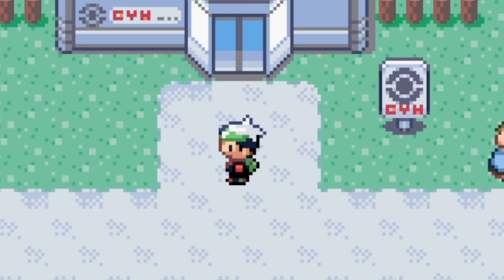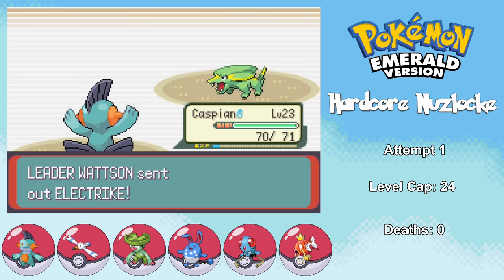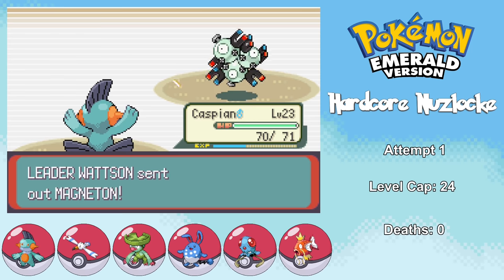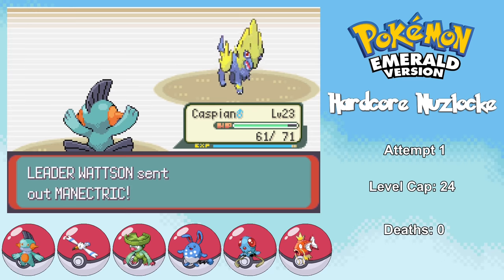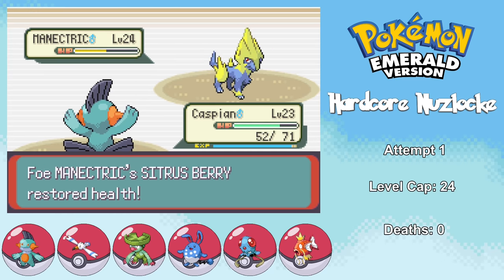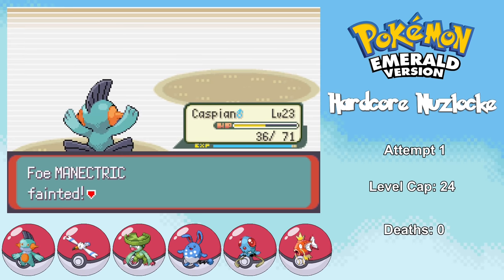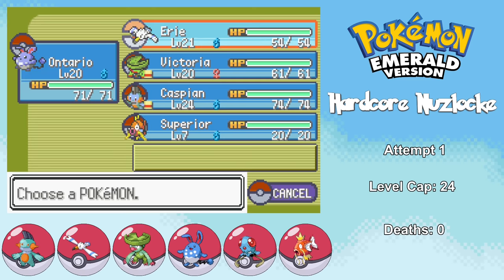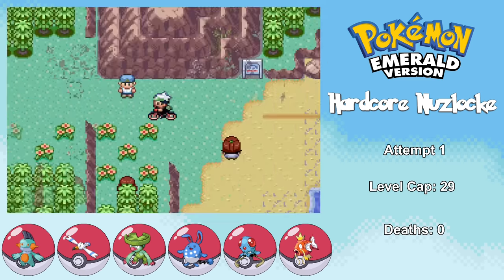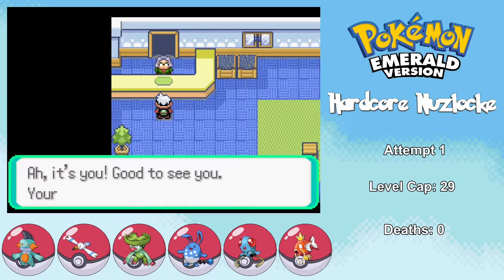Next up is Watson and his team of Electric-type Pokemon, which normally would be a really big deal versus a team entirely comprised of Water-types. However, since I have Marshtomp, this really isn't a big deal, and I can one-shot most of these Pokemon using Mud Shot. The biggest inconvenience is when he uses Supersonic and I hurt myself in confusion, and I can't quite one-hit knock out Manectric, but after some back-and-forth I get the victory and our third Gym Badge.